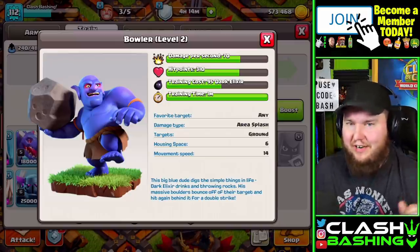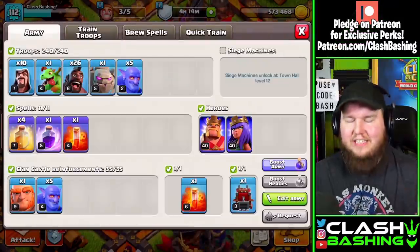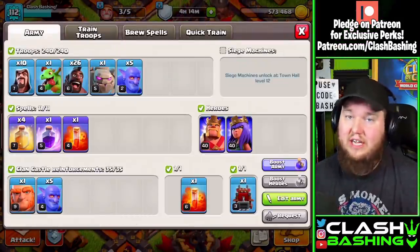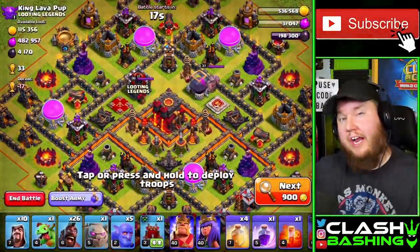So there we go, that's the definitive answer. But while you're here, let's stick around and show you guys some attacks. We'll start off with the GoHoBo at Town Hall 10, move up to Town Hall 11, and then go to Town Hall 12 and show off some Bowler attacks.